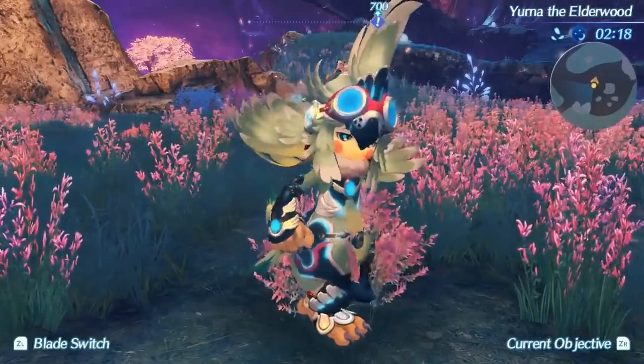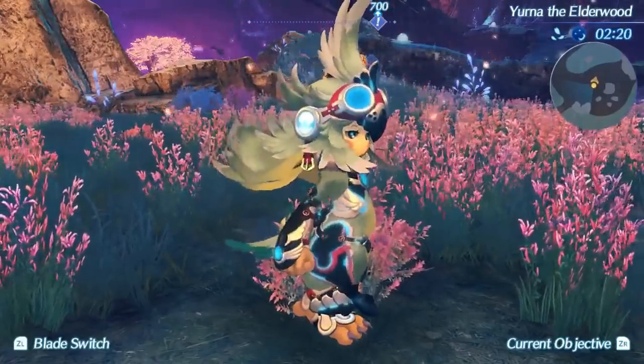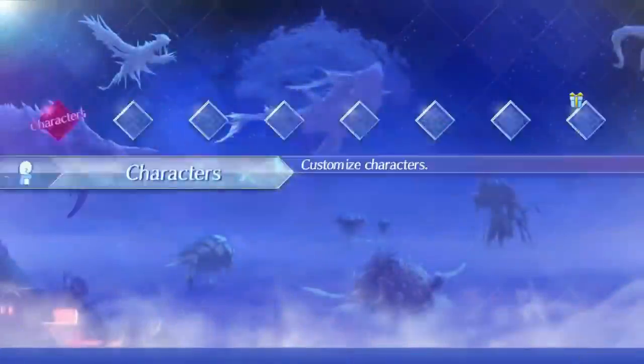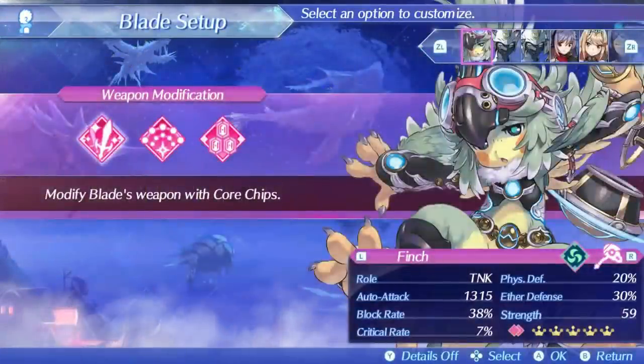So Finch is a shield hammer, as already mentioned, the fourth weapon of this class that we've talked about so far. Shield hammers have a mediocre auto attack stat, just barely reaching above 1300 with the most optimal core chip, but do have the highest block rate, which can max out at 58%.